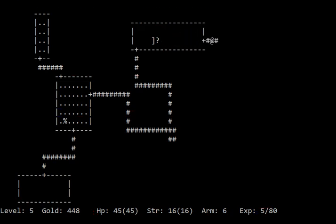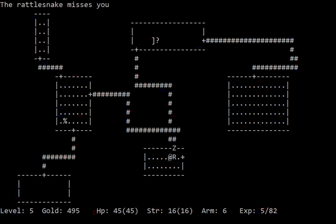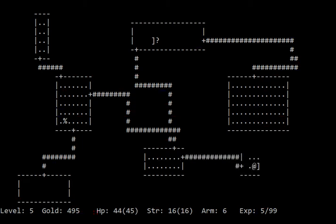A lot of the earlier descendants of Rogue — the direct family members, no cousins, third removed and fourth in line — used a lot of the original components of Rogue. Scroll of noise. Scroll of Confused Monster — clear the glowing red hand.